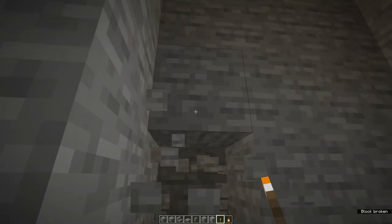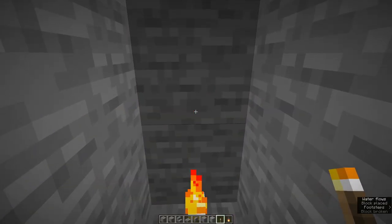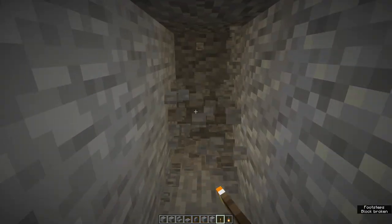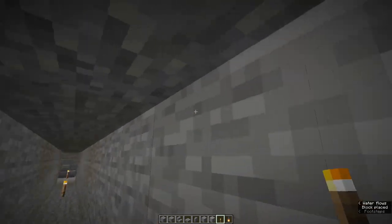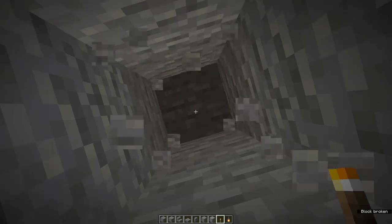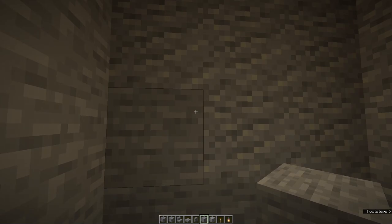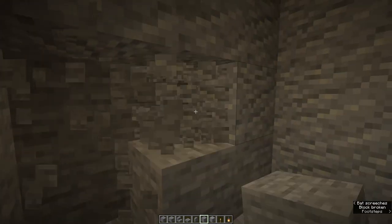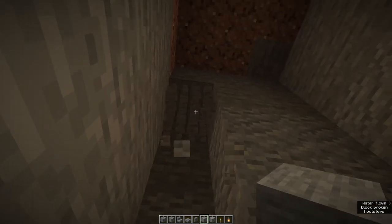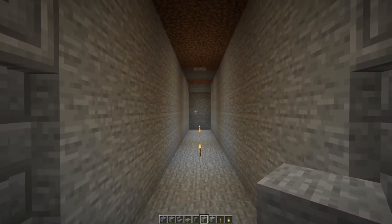Remember to light as you go. You may find it easier just to dig a long tunnel first. Keep counting down the length. Now we're going to dig out one more section — three wide but five high. That's the central part of the crypt done.